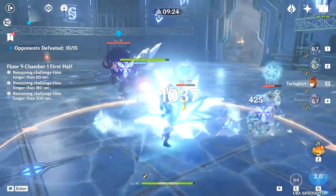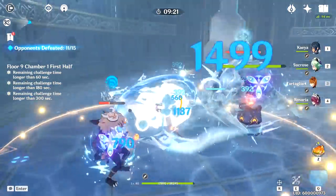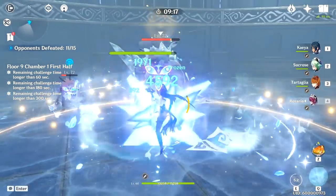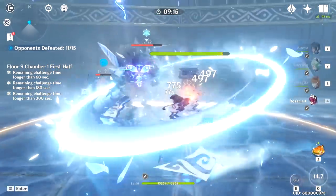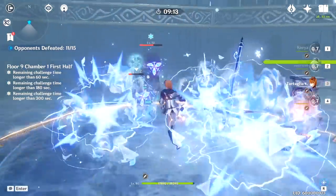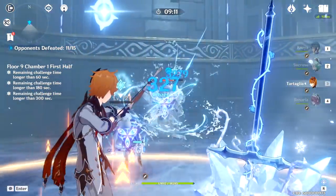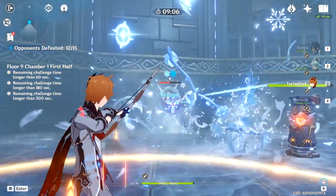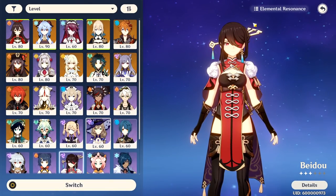And if you have Rosaria at Constellation 6, physical carries like Razor become a lot stronger. Overall, my favorite team to use with her has definitely been Rosaria, Tartaglia, Kaeya, and a 4-piece Viridescent Jean, but there are plenty of other great teams to play with her since she's such a flexible character. She gets a ton of value with most of the cast, so you don't have to be too picky about who you choose to build her with.